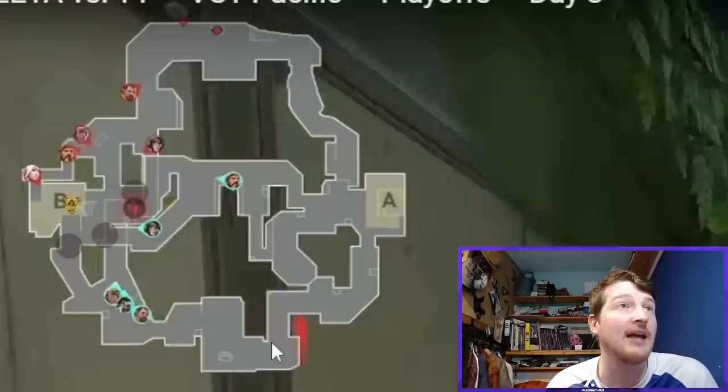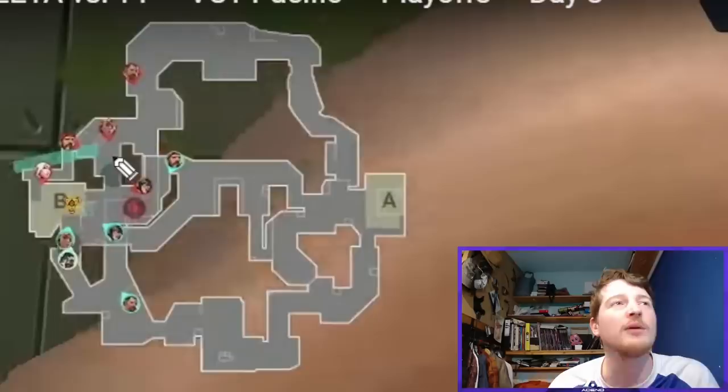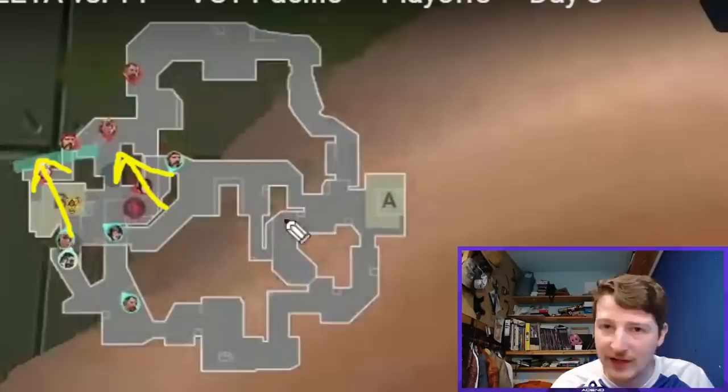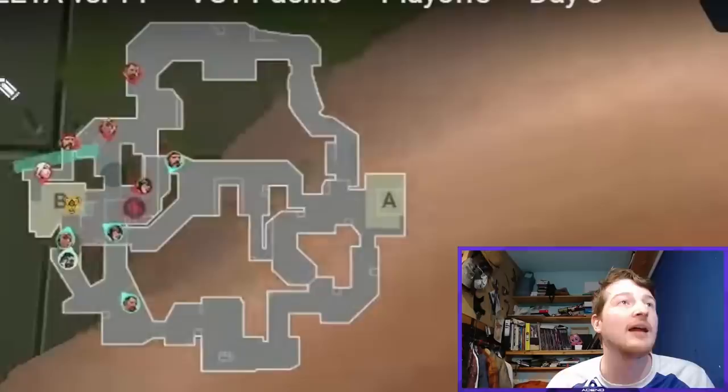Unfortunately Zeta has to retreat from the attacker's lockdown, and a Raize ult comes in to destroy the defender's lockdown. But there's a triple flank coming in. The spike goes down and it's a 5v5 retake on Fracture. Because they came this way with the triple flank, the Fade ult only catches Ban — just one player. So they've cleared all of this out, and because that Fade ult only saw one player, as soon as they kill this Jett they know exactly where all the others have to be. It makes the retake so much easier.